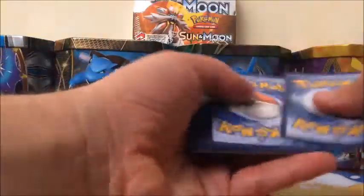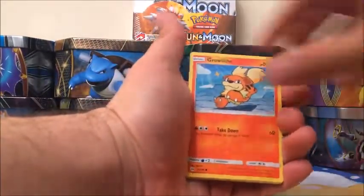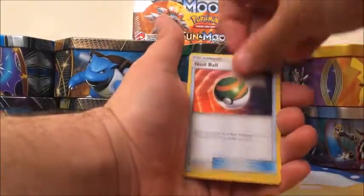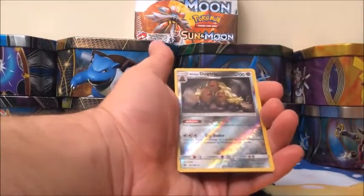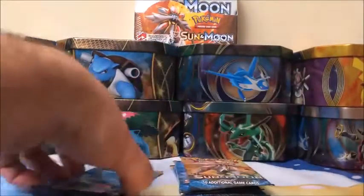Code card. Starting off with an Alolan Meowth, Growlithe, Roggenrola, Cosmog, Litten, Water-type Energy, Nest Ball trainer, Dartrix, Alolan Persian, Reverse is an Alolan Dugtrio, and a rare is a Stoutland. They're both green.